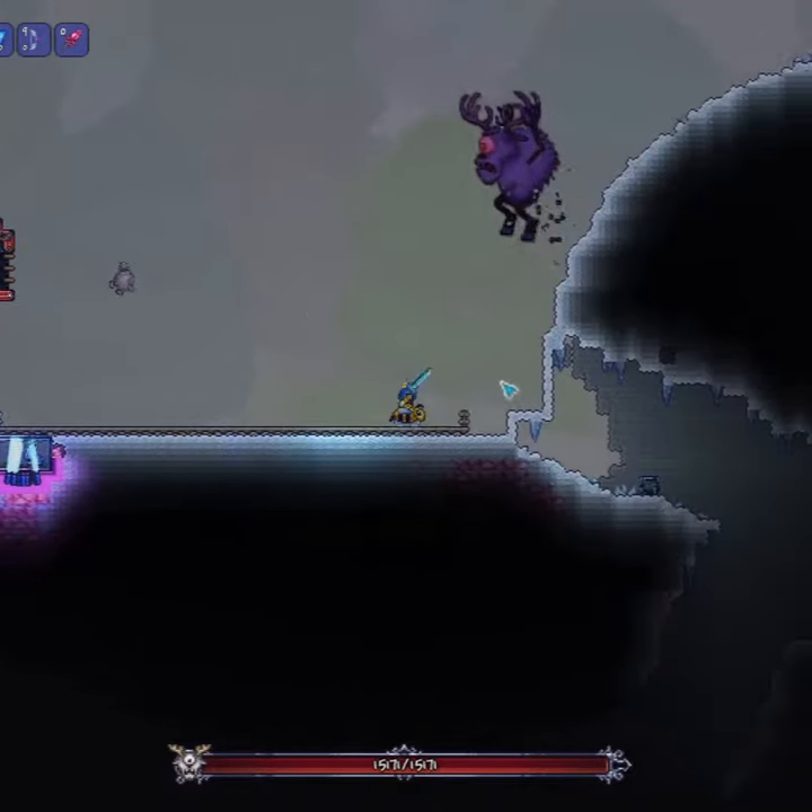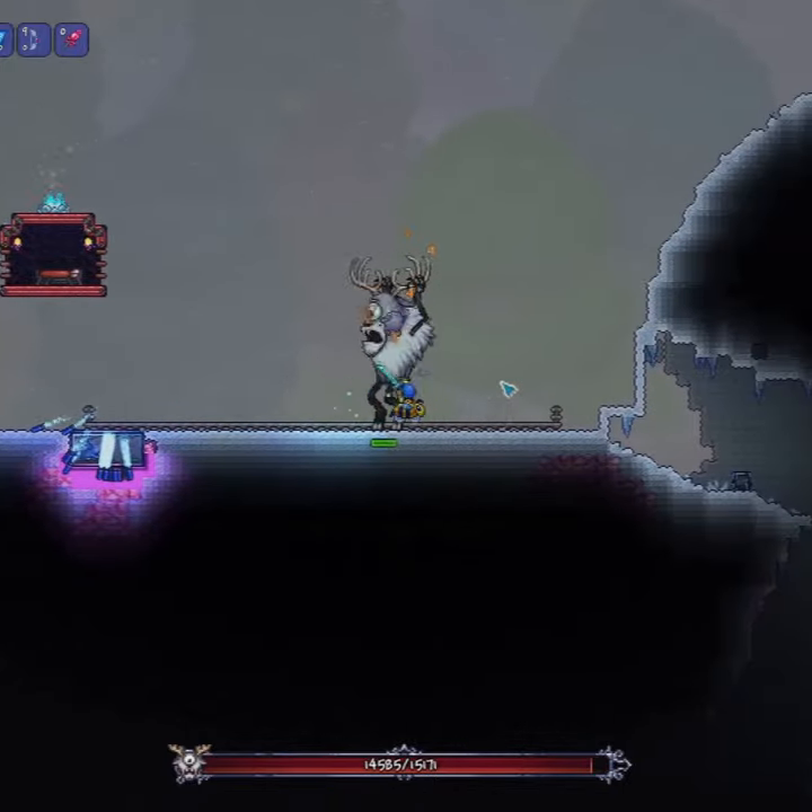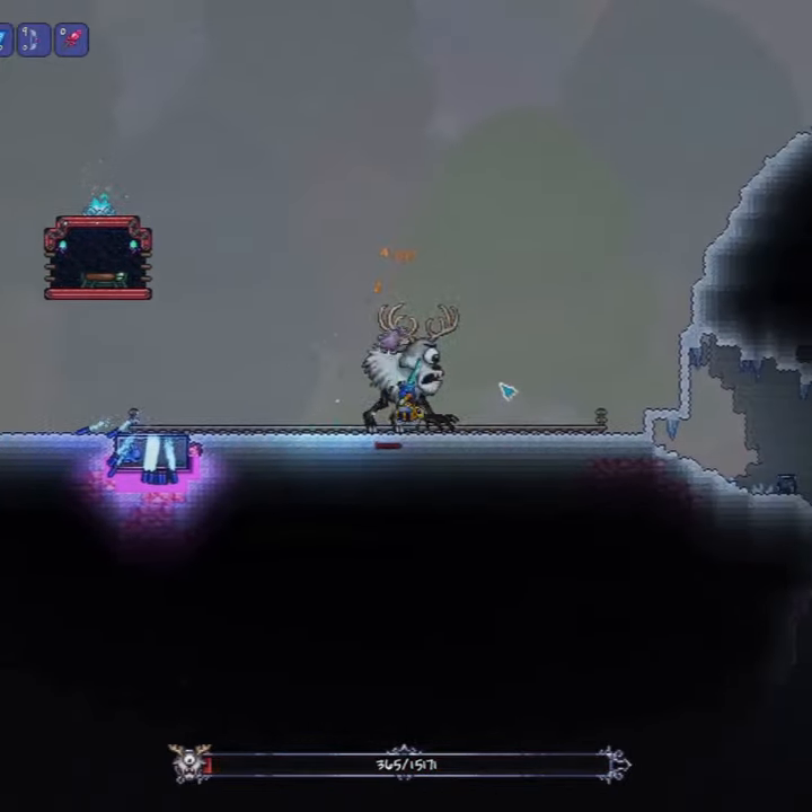He'll walk towards you and die from the minecart ramming into him. All it takes is a flare gun, a merchant, and a minecart. You don't need armor, accessories, HP, or weapons.